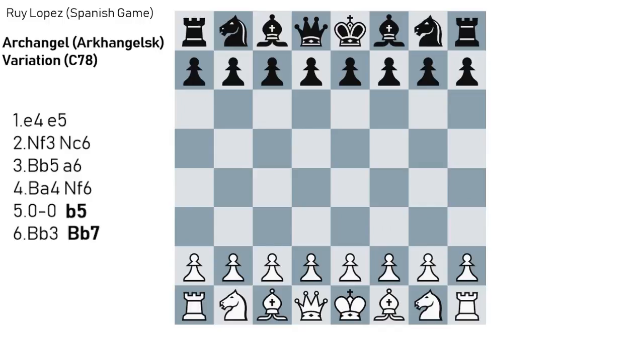Hello everyone, Stjepan here. In today's video I'm going to go over one of the most aggressive defenses Black could choose to the Ruy Lopez by White, and that's the Archangel or the Arkhangelsk defense in Russian, a defense which was named after a city in which supposedly the Russian grandmasters devised the defense and how to play it.